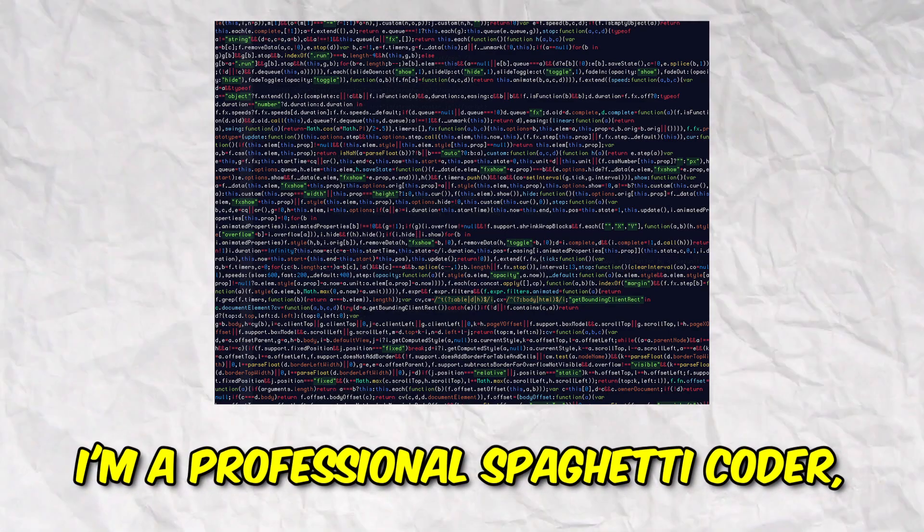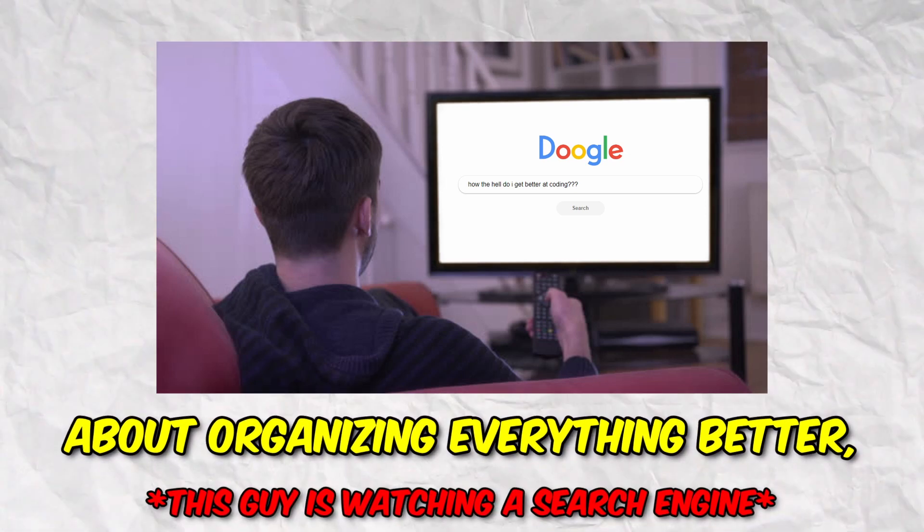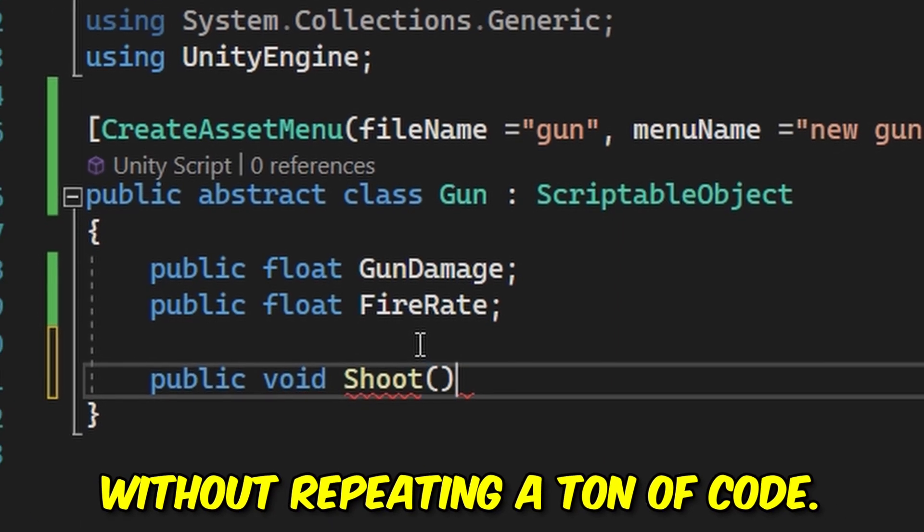I'm a professional spaghetti coder, but I want that to change, so I forced myself to watch some videos about organizing everything better. This allowed me to easily add four guns to the game without repeating a ton of code. I added a pistol, an AK, a shotgun, and a minigun. You're going to start with the pistol but you'll be able to buy other guns with money.